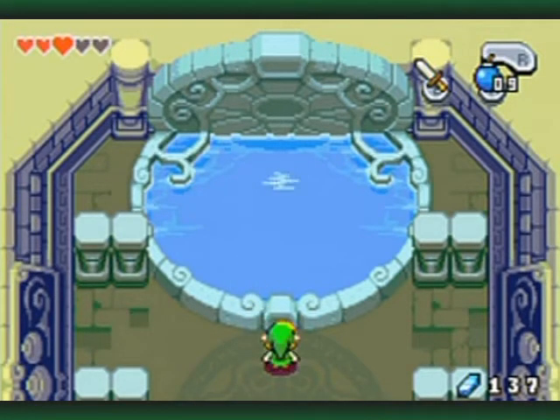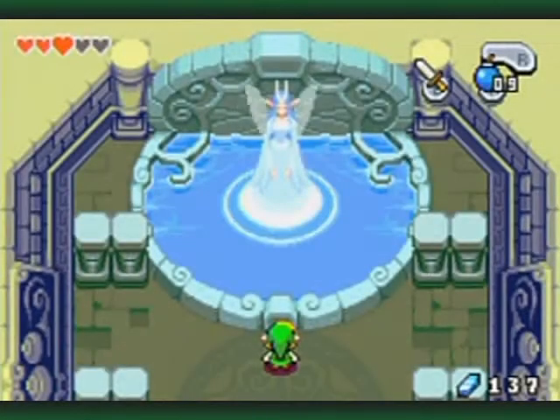Throw a bomb into this one. I was thinking it was some other fairy fountain, but you do apparently have the thing you need to get something in here. So yeah, throw a bomb in there and a great fairy will appear!